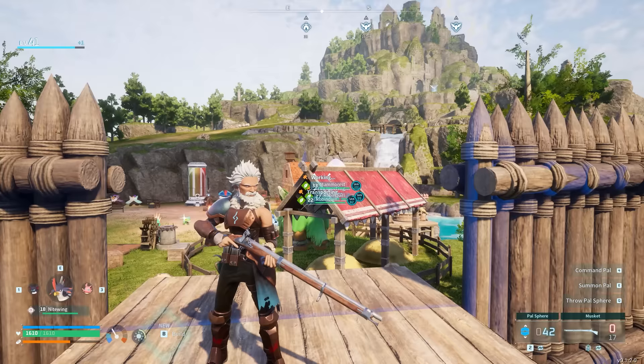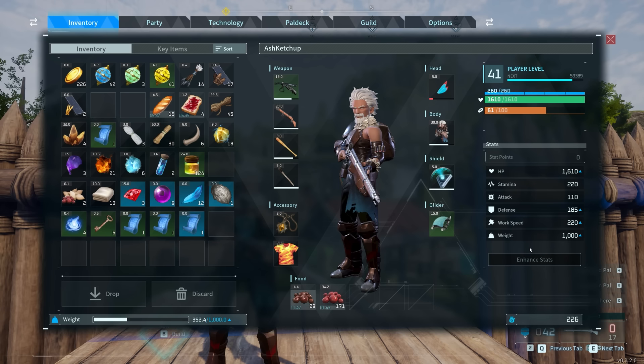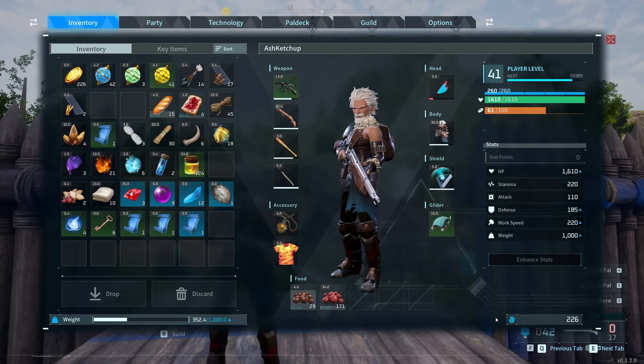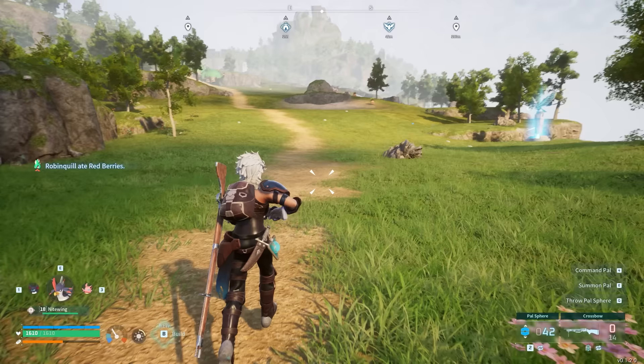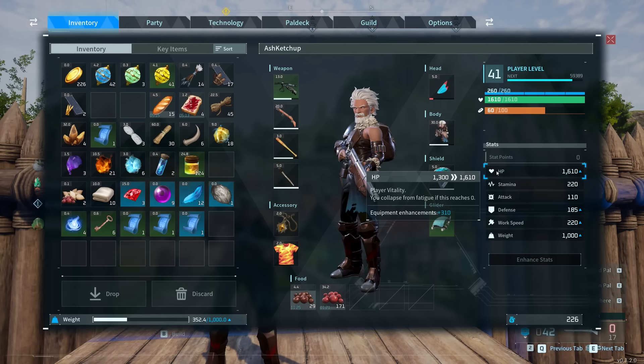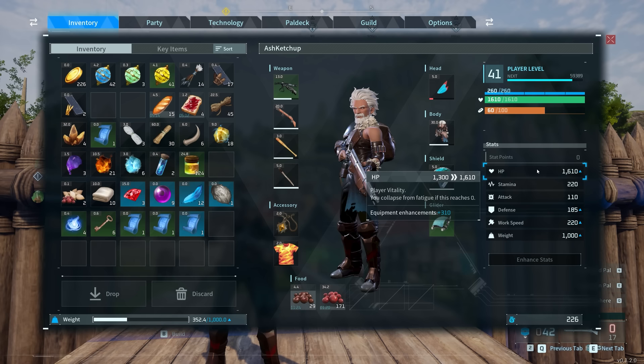For this you're going to need stamina, so let's talk about the most important stats to invest into. Right now there isn't a character respec — that's a feature announced for later. The order I invested into: starting with stamina, then a lot into HP, then alternating between weight and work speed. Stamina is very important early on; you don't want to run out of breath and move at a snail's pace, so try to get at least 200 early on. From that point, go heavily into HP — this is very important for boss fights. Try to get at least 1000 HP by level 20.